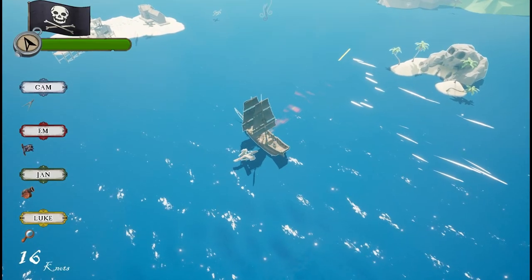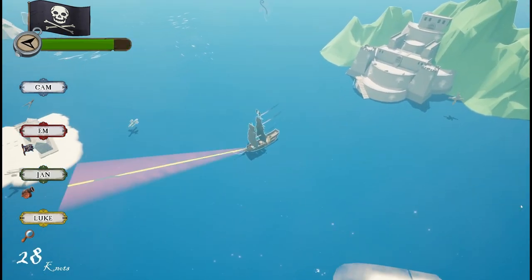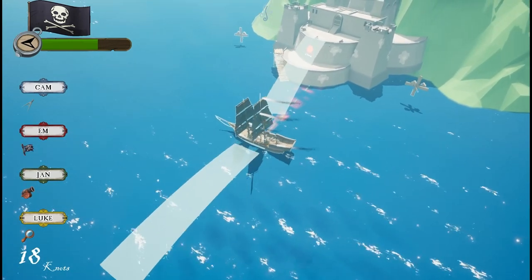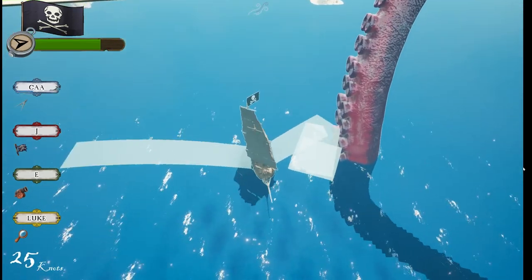Now you're ready to set sail on the high seas of the overworld. Work together like a true crew, navigating the open ocean to your next destination. If you feel strong enough, take on one of the forts around the ocean for instant booty, or face off against the whip-snapping Kraken tentacle.